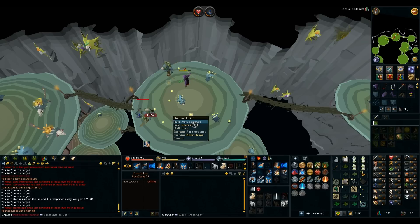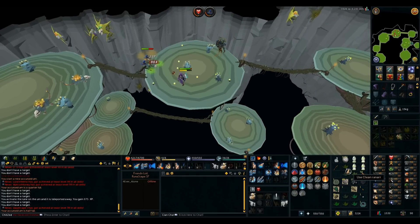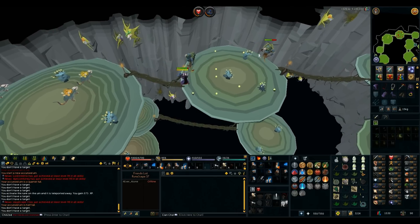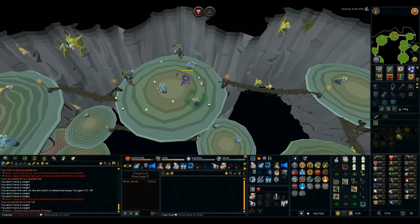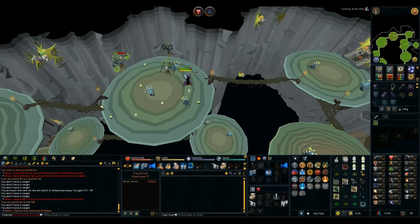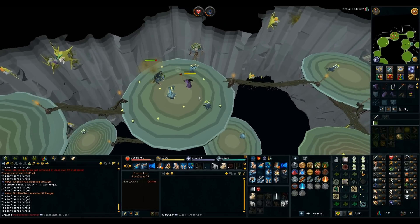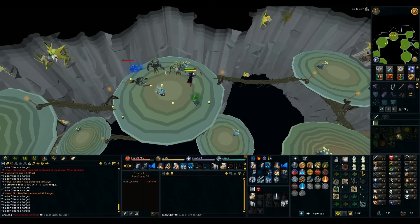At fungal mages, killing them for mage XP and their ridiculously good drops — especially the herbs and prayer urns. I want to get to 75 mage so I can get a Tokhaar-Kal ring, which gives a free teleport to the bank and fairy ring. I'm going to do Smoking Kills today for the slayer helmet. I'll also need to do quests for cave horrors to get the black mask drop.